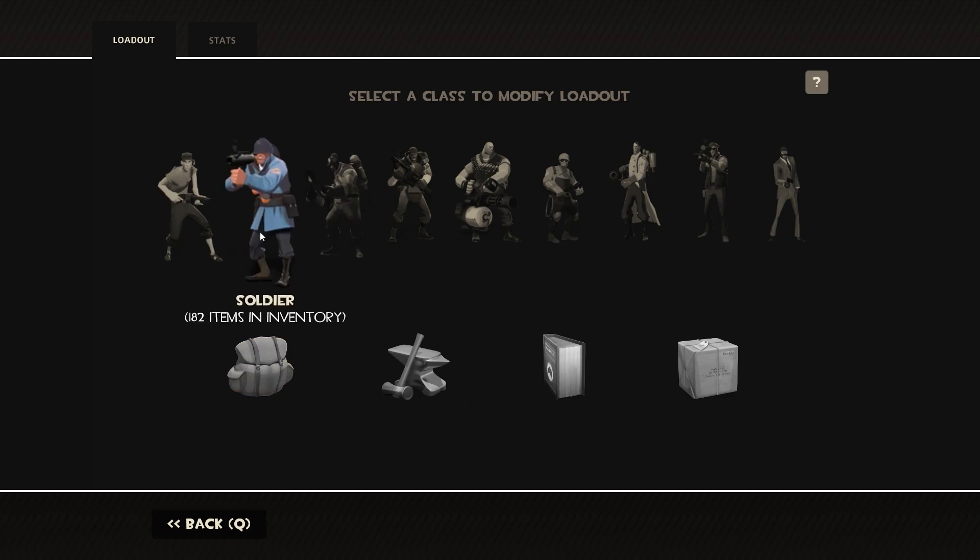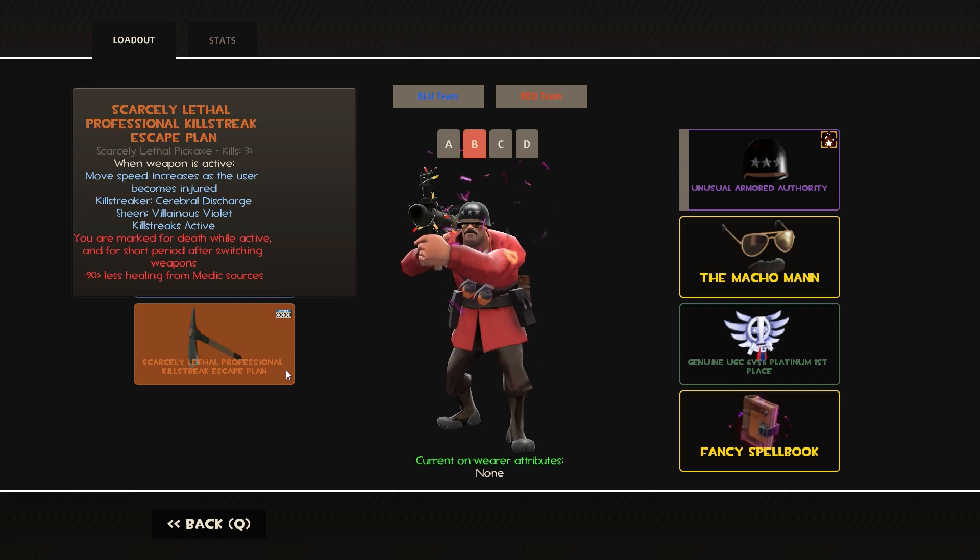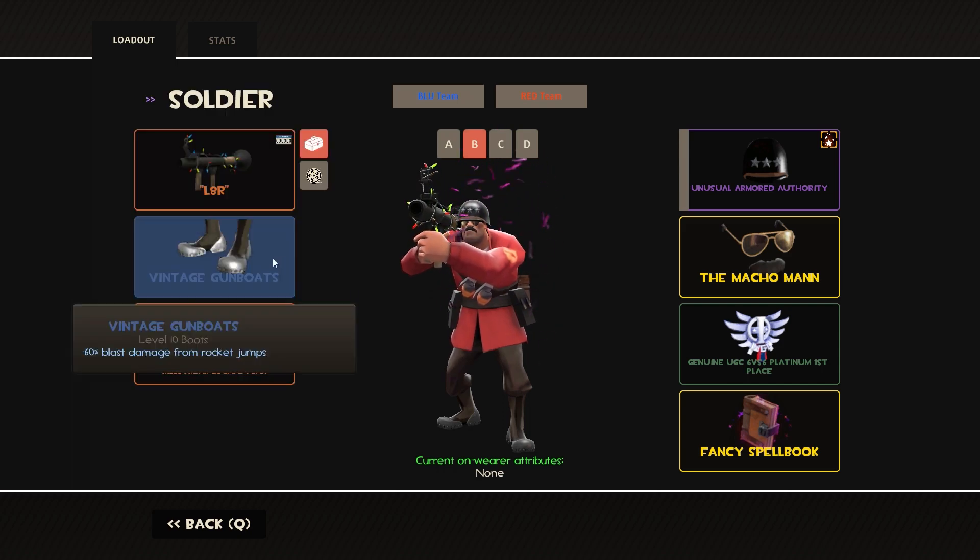Going into the Soldier, I use stock Launcher, Gunboats, and Escape Plan. Escape Plan is an absolute must-have on Soldier. For the Gunboats — as a roaming Soldier, you absolutely have to use them. They're the most powerful secondary weapon for you, and being able to jump in and out of battle very quickly without losing too much health is insane. You absolutely have to have the Gunboats. For pocket Soldiers, they want to use the Gunboats for a lot of the same reasons.